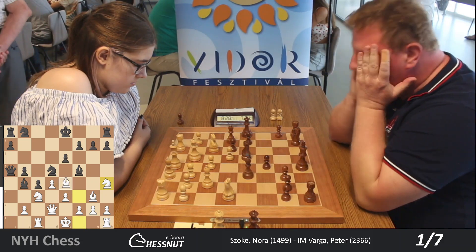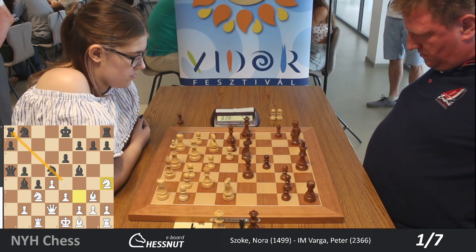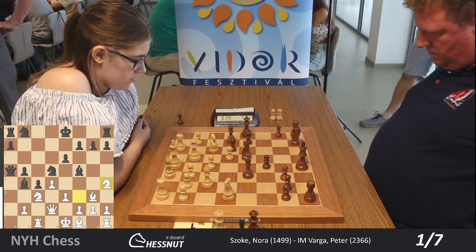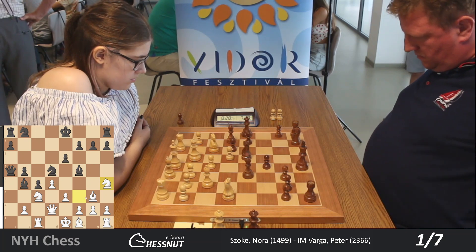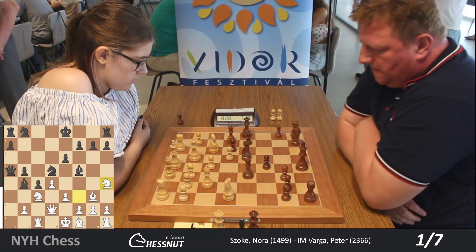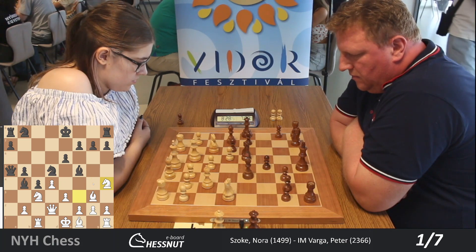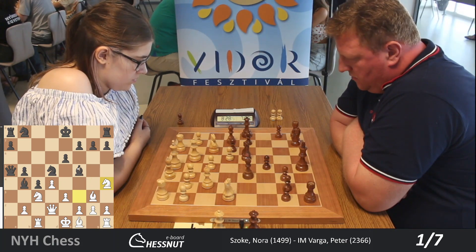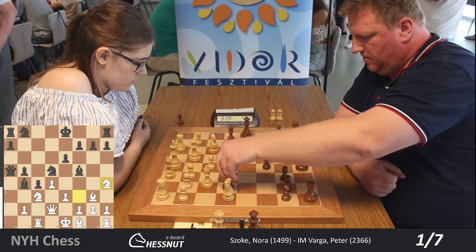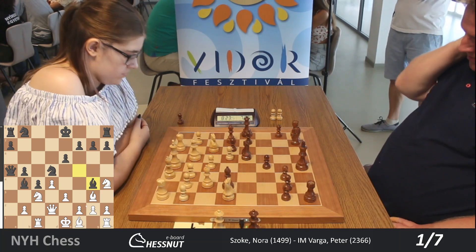The reason having a bishop pair is an advantage is because they can control both sides of the board. If we imagine the bishop on e4, it would control the queenside and the kingside. Whereas the knight can only influence one side of the board. A good idea could be trying to save this bishop with Bg4 — that's the only way I see to save the bishop. And he is thinking like me.